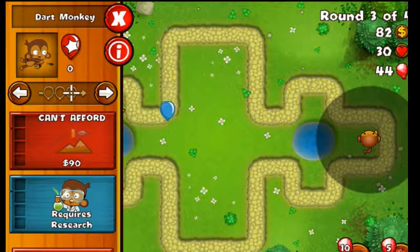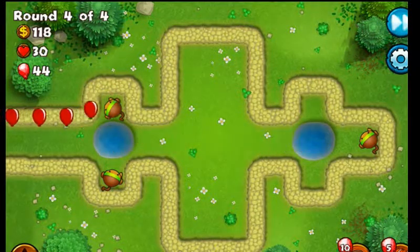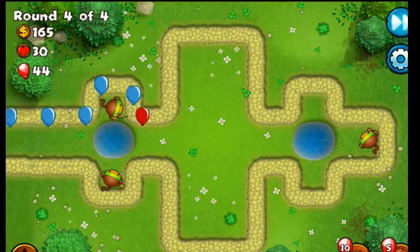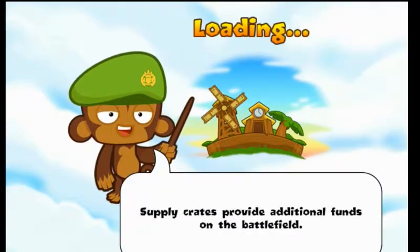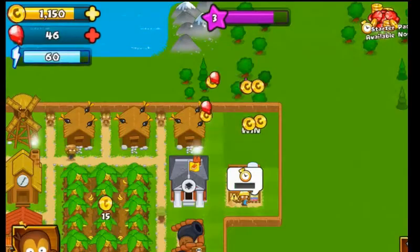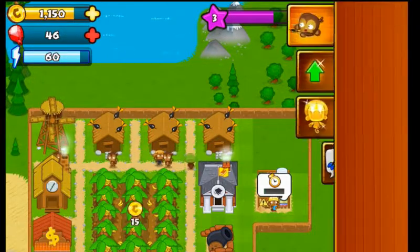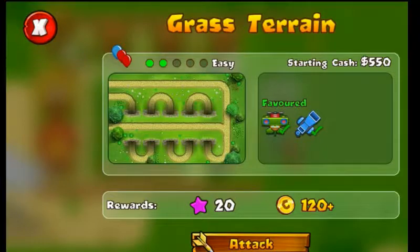I'm not really sure if we're going to leave the cannons to be honest. I might get one to see what we're like on this game. Supply crates provide additional funds in battle — I might get supply crates in the way over the middle. Hopefully by the end of the series we'll have a really good city going. We're going to do one more — we're going to get this and then we're going to end the video.